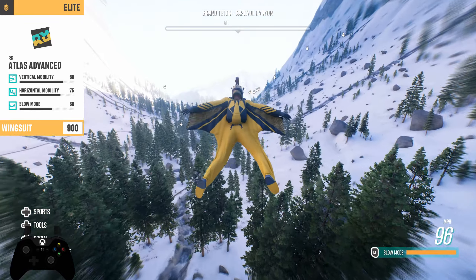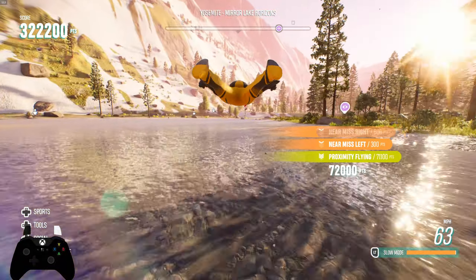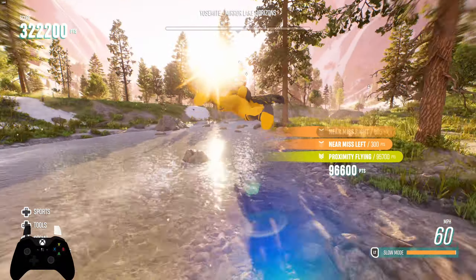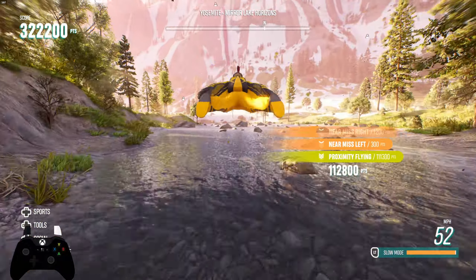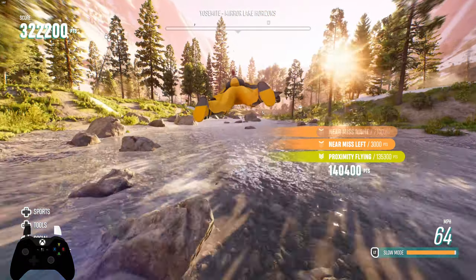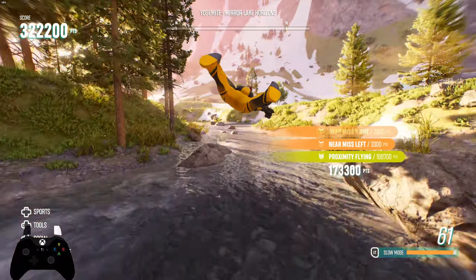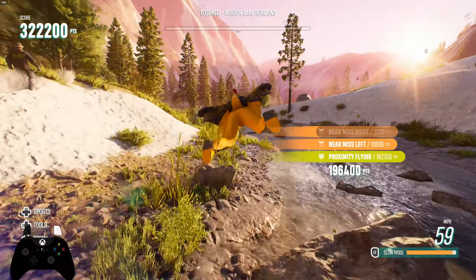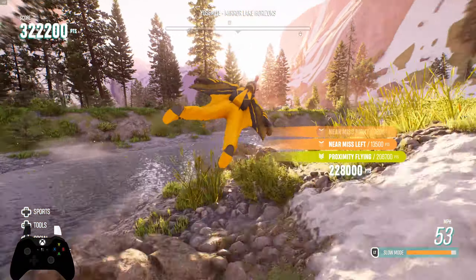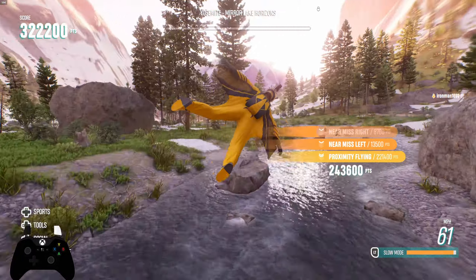There's no speed difference between them — they all go about 123 miles per hour at their fastest, and for those not using freedom units, that's this many. Overall I think they're all good; I don't think there's one that stands out as a clear best with an overwhelming advantage. I would recommend the Atlas or the Harmattan Advanced simply because they have more slow mode, and if you're in flat areas you're going to be utilizing that more. But overall they're all awesome.